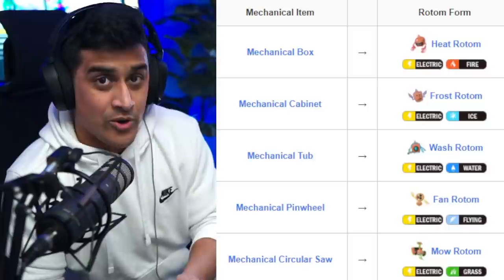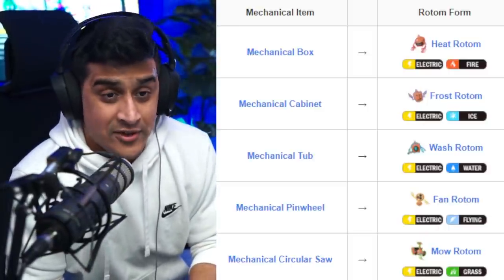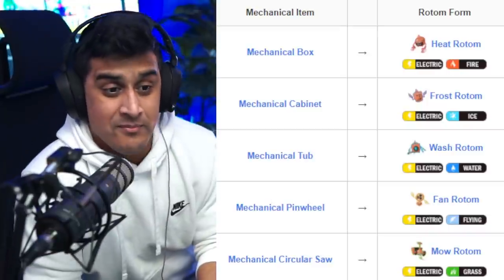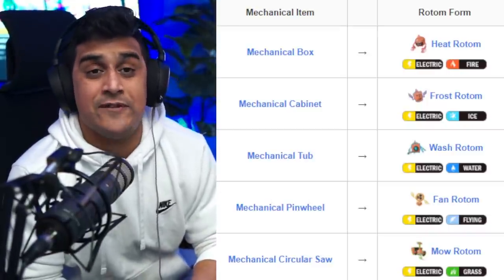So let me know when yours shows up. Mechanical Box is going to be for Heat Rotom. Mechanical Cabinet is going to be for Frost Rotom. Mechanical Tub is going to be for Wash Rotom. Mechanical Pinwheel is going to be for Fan Rotom. And the Mechanical Circular Saw is going to be for Mow Rotom.